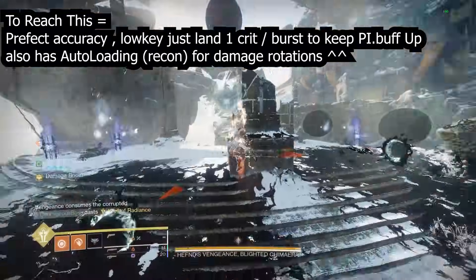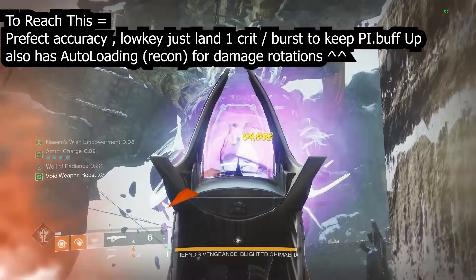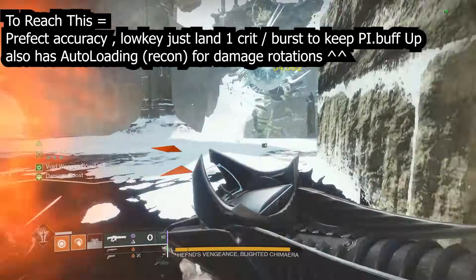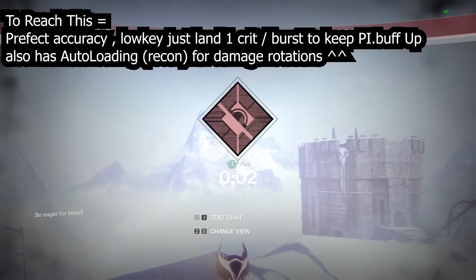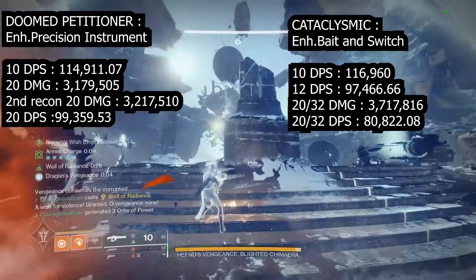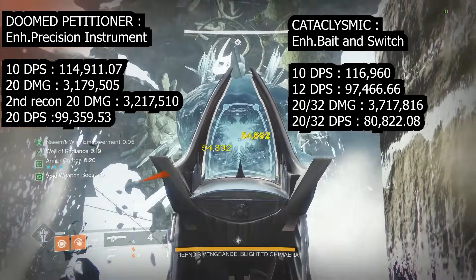To reach this DPS you must be perfectly accurate — though you only need to land one crit per burst to keep precision instrument up, which is less punishing than target lock (where missing loses the buff entirely). Reconstruction also acts like auto-loading holster and gives bonus shots in the mag, like a mix of overflow and auto-loading. I would take reconstruction every day over Fourth Time the Charm. However, Cataclysmic shines when things go wrong and you need extra shots — it provides extra heavy ammo for free. If heavy bricks are around and you need straightforward damage, Doomed Petitioner is easier to play.